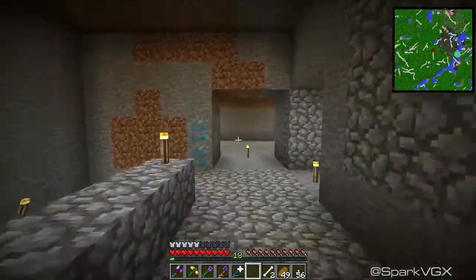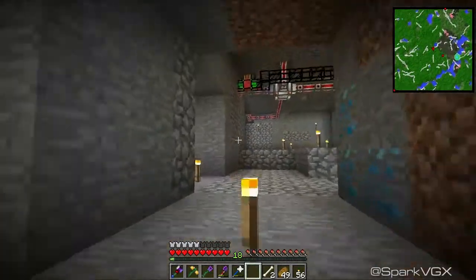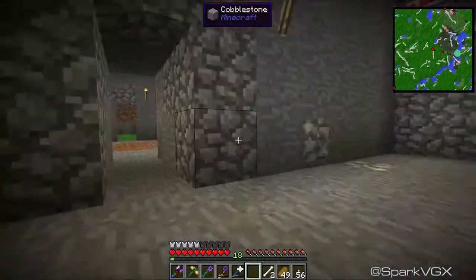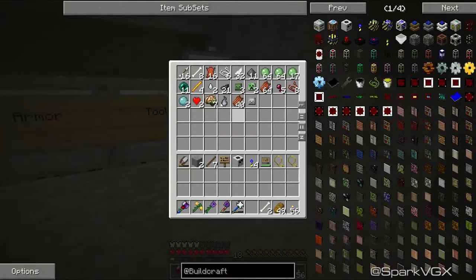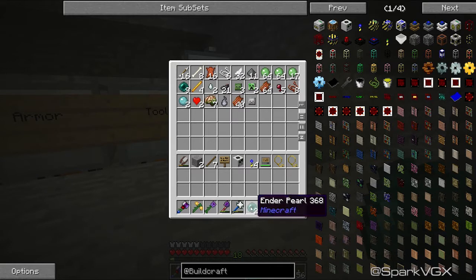I did make some of the stuff between episodes and that got put into here. We may as well set that stuff up first — we're going to have to, so we may as well get it over with. I did a little bit of resource gathering, so I think I should have enough stuff. One of the things I'm going to need is a few Ender Pearls — two of them, for two Ender chests.